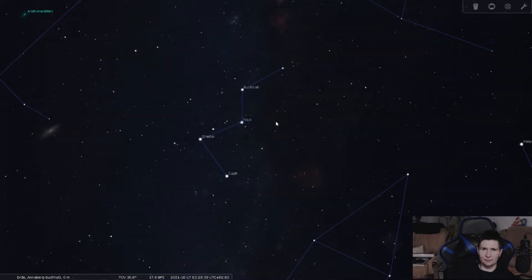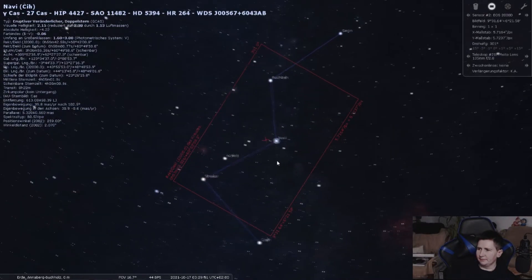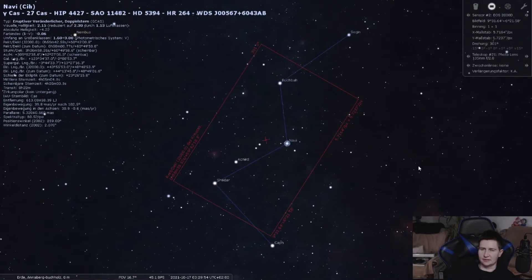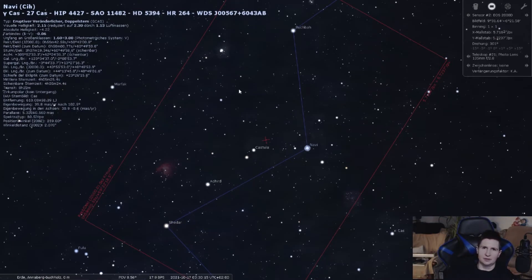Da es in diesem Sternbild viele Objekte zu sehen gibt, habe ich mich entschieden, meinen 135 mm Rohkinon zu nehmen und damit eine Weitfeldaufnahme zu machen. Gucken wir uns das Ganze hier in Stellarium mal an. So in etwa habe ich das Ganze anvisiert und wir haben hier zwei Nebel im Bild und noch ein paar Sternhaufen. Im Detail schauen wir uns das Ganze jetzt mal in meinem Bild an.